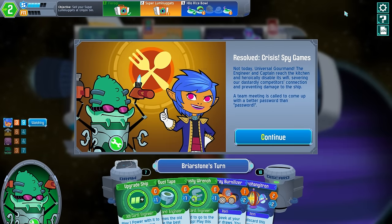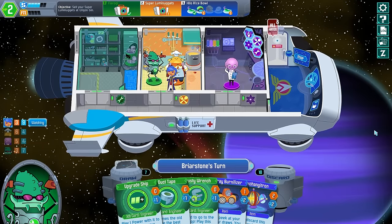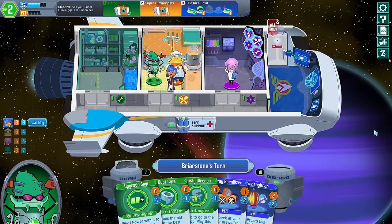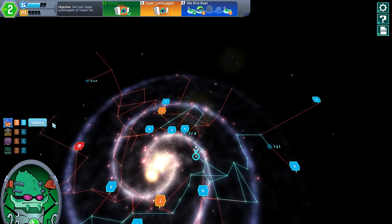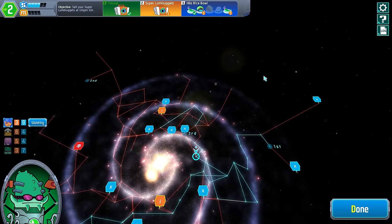Hooray! Let's backtrack. A team meeting is called to come up with a better password than password one. Hey, at least it's not just 'password' or 'guests.' Man, security here is really bad. Can I look at the map again? You just click on the map button on your bridge — when your whole bridge closes, that's the map.